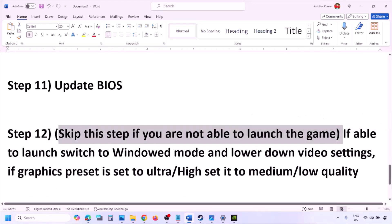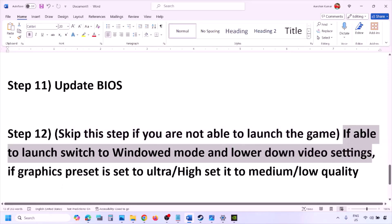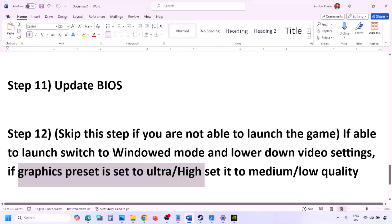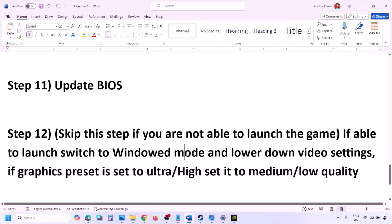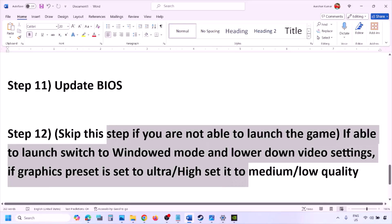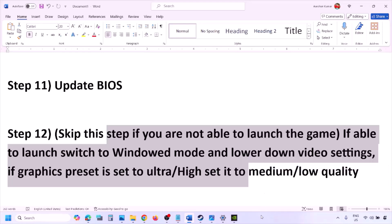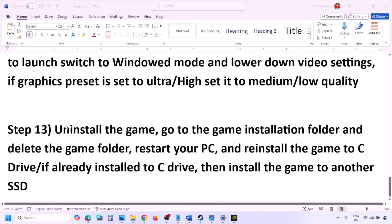If you are able to launch the game but have performance issues, switch to windowed mode and lower the video settings. If the graphics preset is set to Ultra or High, lower it to Medium or Low. You can also try turning V-Sync off or on, and make other adjustments in the graphics settings, then check.